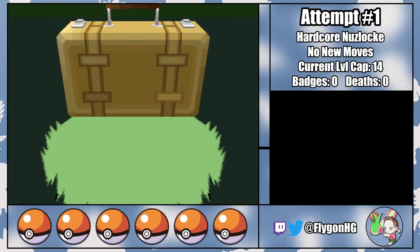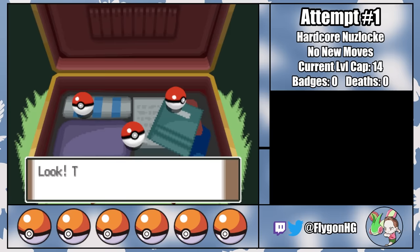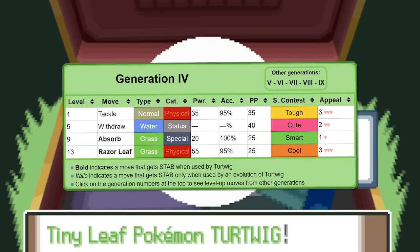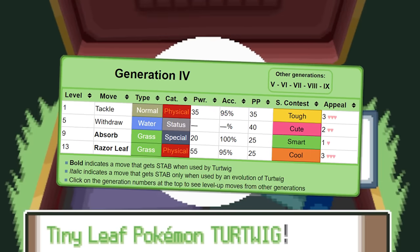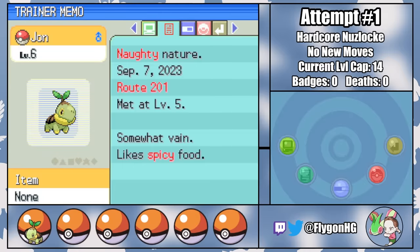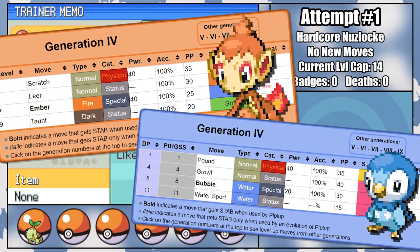The first thing to do is pick my starter, but since we're stuck with the first four moves in their moveset, none of them are going to be sticking around for too long. I go with Turtwig, since Absorb and Razorleaf make him the best answer into Rorke's rock types. Plus, he's reasonably bulky and Razorleaf is honestly not that terrible, especially compared to Bubble and Ember.